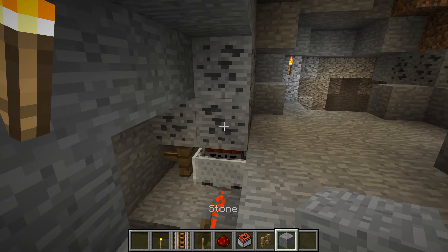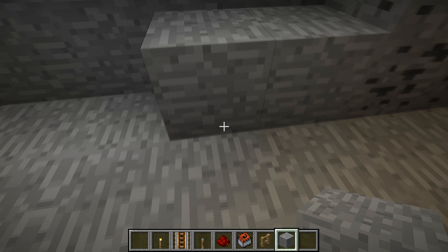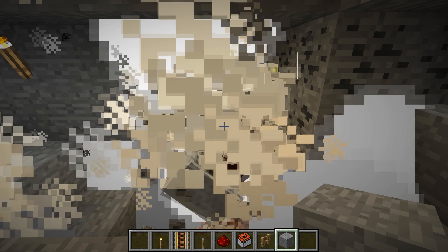Don't forget to place at least two TNT minecarts. Now when a player breaks the trapped block, it'll trigger the trap. Again, you can use trigger TNT for more explosion power.